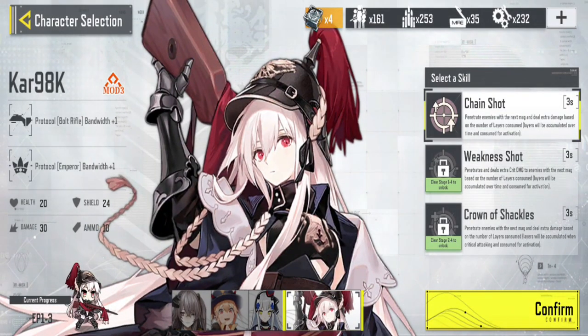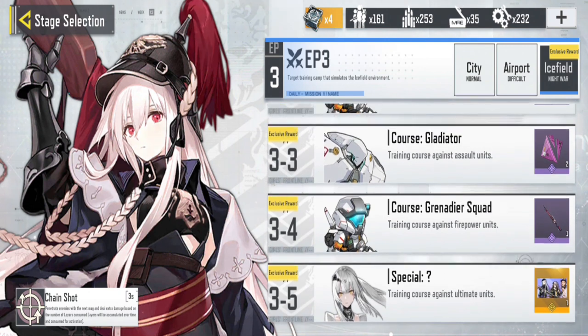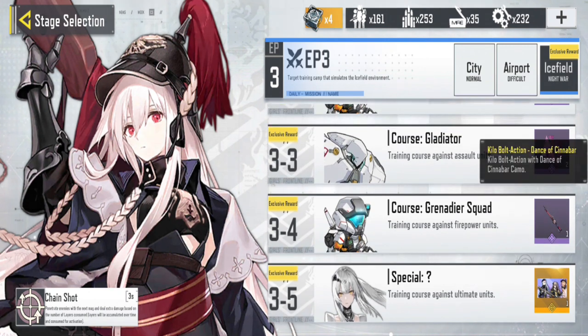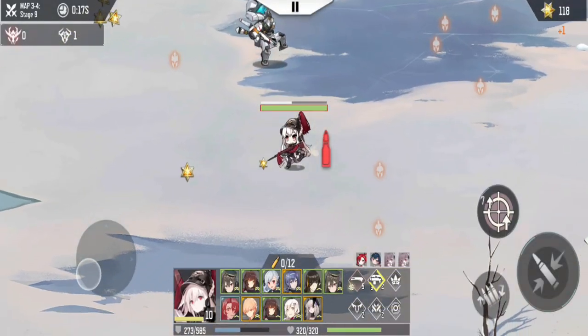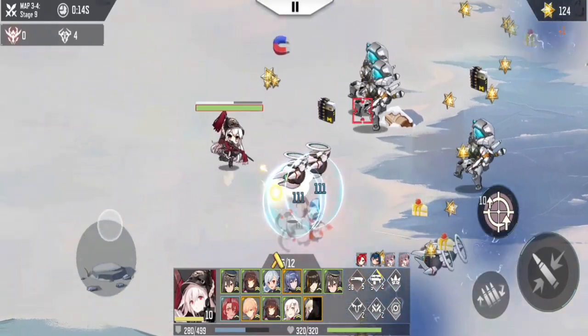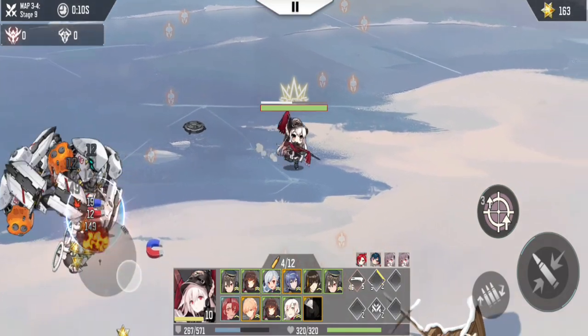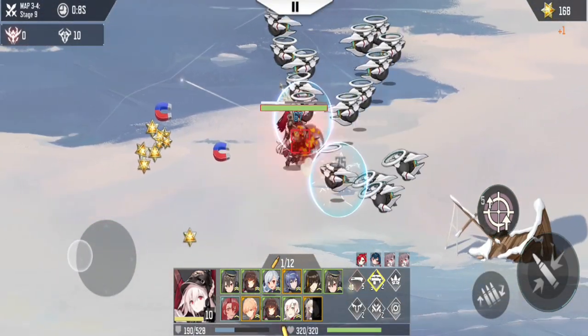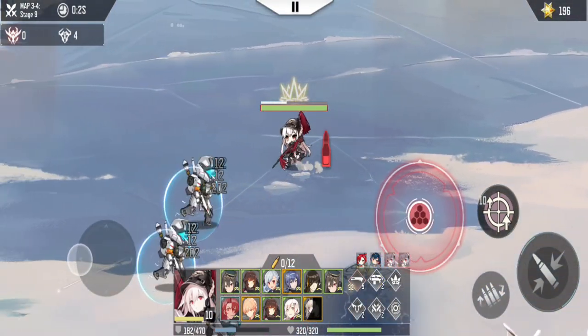Once you've successfully unlocked CAR-98K, follow these steps: navigate to the character selection and choose CAR-98K from your available characters. Select the Icefield Night War stage, which offers the Kilo Bolt Action reward. Your objective is to complete the Grenadier squad in the Icefield Night War. Upon successfully finishing this stage, you will unlock the Kilo Bolt Action weapon. It's important to note that you do not need to complete the first or second episode or any other stages before obtaining the epic weapon — you can directly proceed to the stage where the Kilo Bolt Action is available.